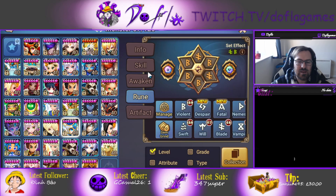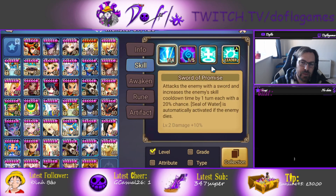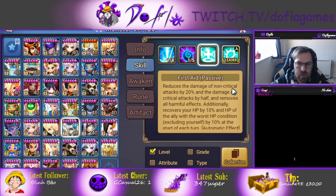Violent Blade. I don't think you need anything else other than Violent for Camilla. Nemesis is nice, but she gets decreased damage here anyway, so the Nemesis is not going to activate as normal — it's going to be reduced Nemesis, let's say.